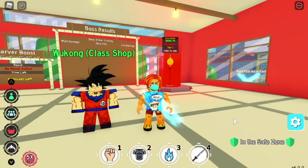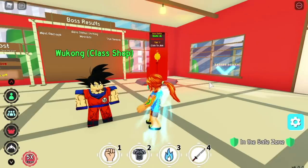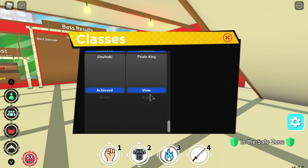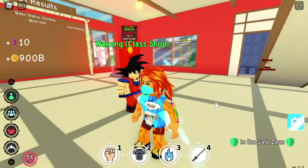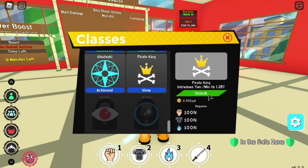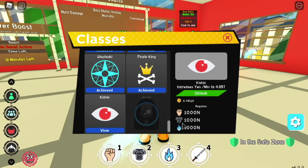Before we proceed with the main topic of this video, let me share some of my minor accomplishments after playing for almost 10 months of Anime Fighting Simulator. I've reached Pirate King — pretty happy with that. The requirements are 100N for strength, built-in chakra, and 2.5 QD. After that you'll be acquiring 1.35 trillion. Not bad! Next goal is Kishin.